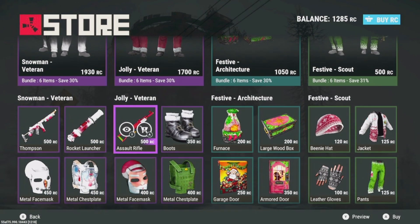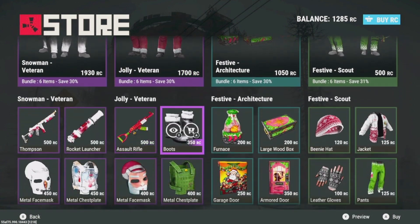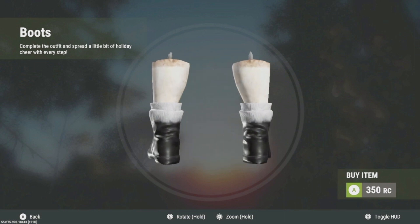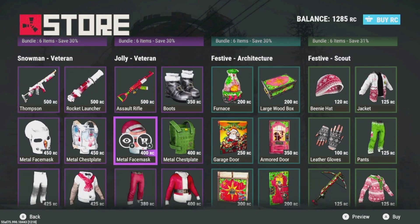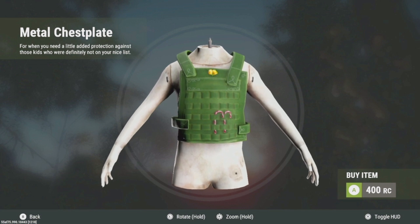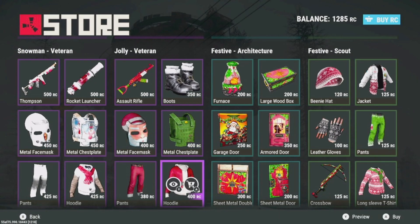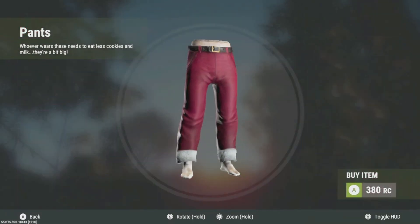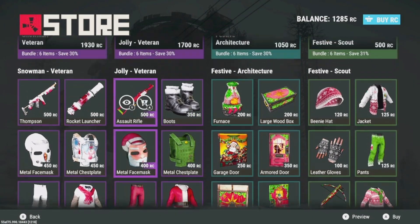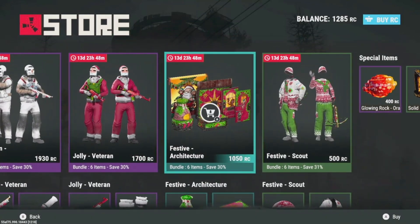The chest piece is the coolest thing in this set. This is the Jolly Veteran from last year — if you didn't get it, this is your chance to get it again, and it probably won't be back next year. The boots look kind of weird, the AK is pretty cool. The face masks aren't really for me. The one cool thing is the vest — it has like a candy cane and a molly on it, which is kind of cool, but it's too bright green, it sticks out. This set's kind of expensive so I'm not a big fan.